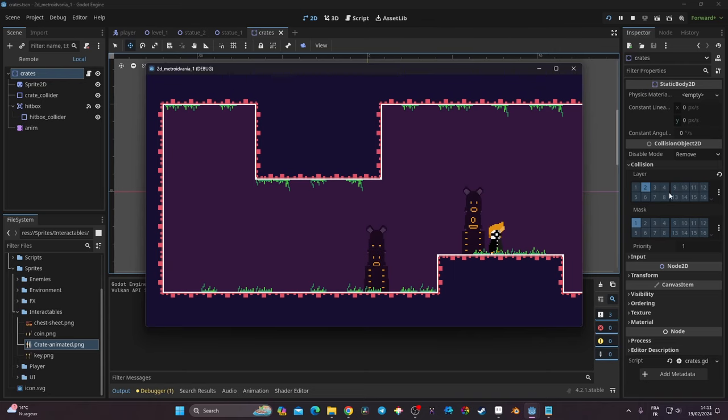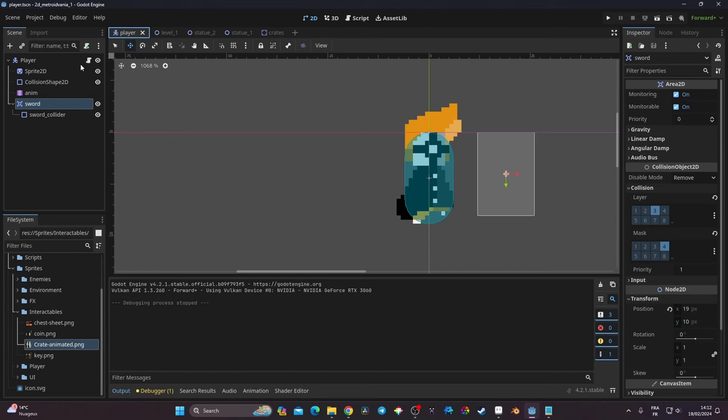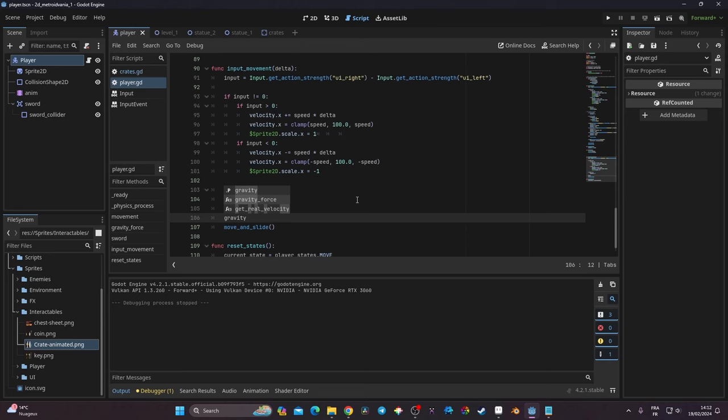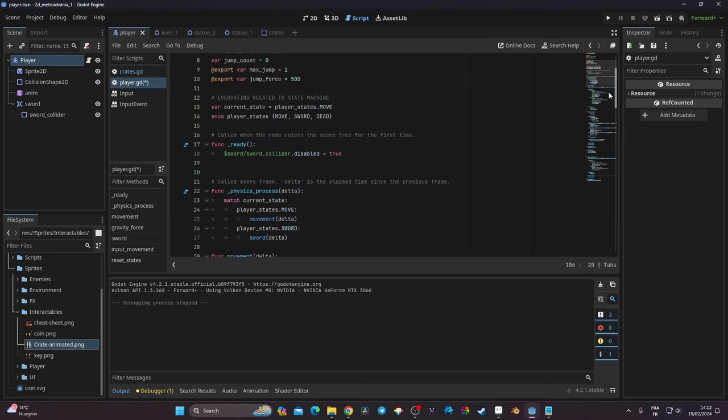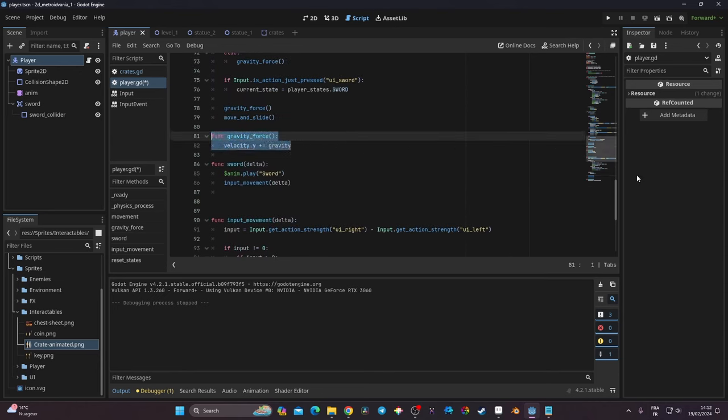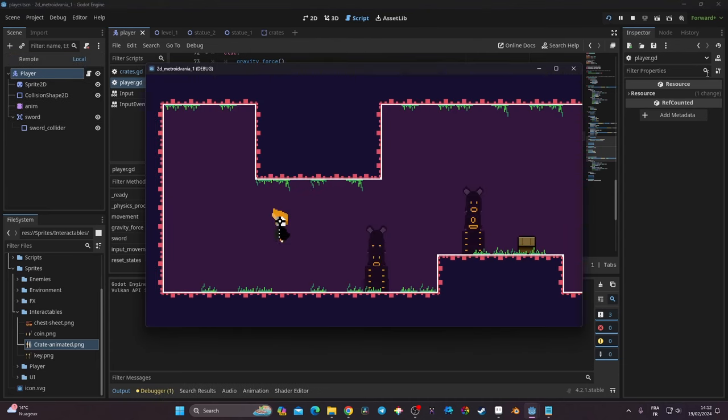The last thing to fix is sword control while jumping. Right now there is weird movement when using the sword in the air. The fix is very simple: in the player script, inside the input movement function, before the `move_and_slide()` call, I also call the `gravity_force` function that was created earlier in the series to handle the player's gravity. After that, everything works correctly — movement and sword attacks in the air both function well.